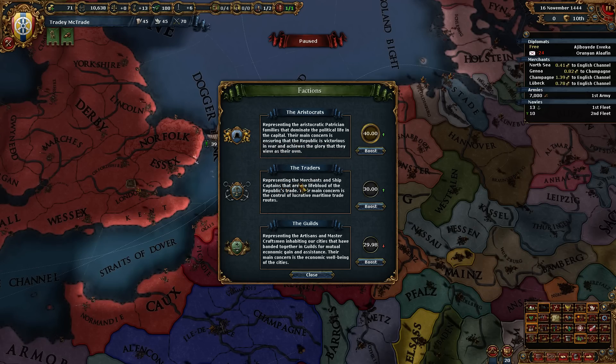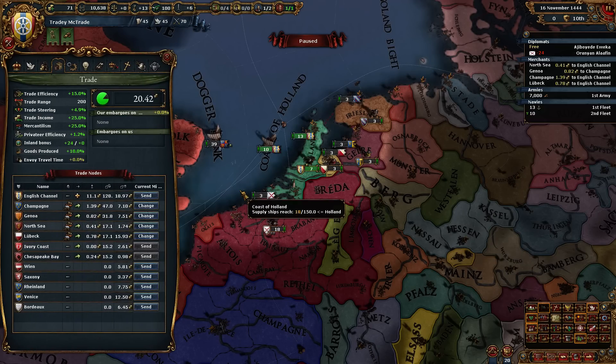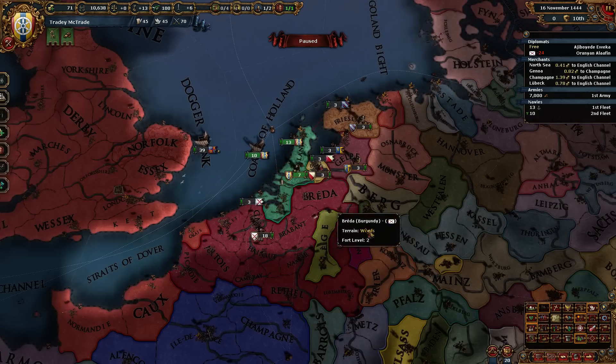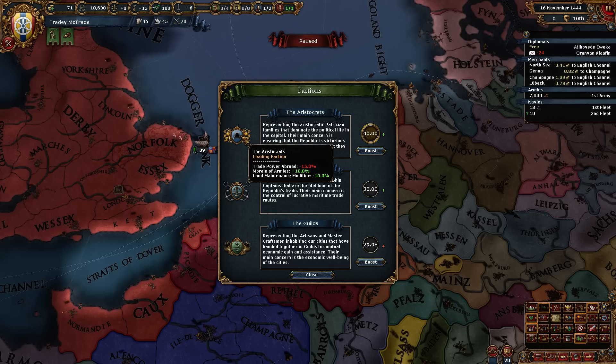Or, representing the merchants and ship captains that are the lifeblood of the Republic's trade - the traders - their main concern is the control of lucrative maritime trade routes. We'd get less taxes, more global trade power, and cheaper ships. The other one gives us less trade power outside of our capital node, more morale of armies, lower land maintenance. And then the guilds - guild cost minus 10, less manpower and more goods produced. Global trade power would probably be our best bet right now. We're only making two ducats a month off of taxation.